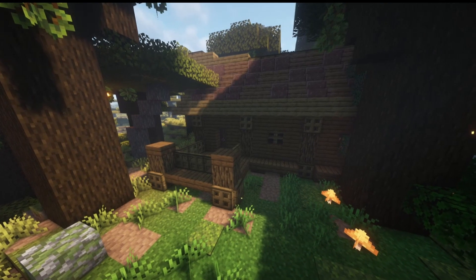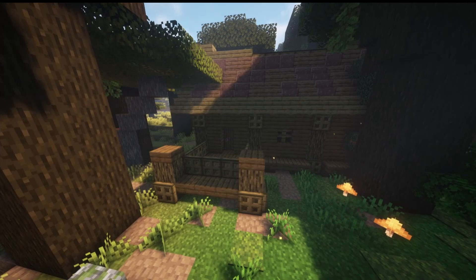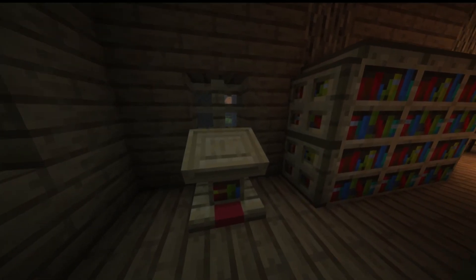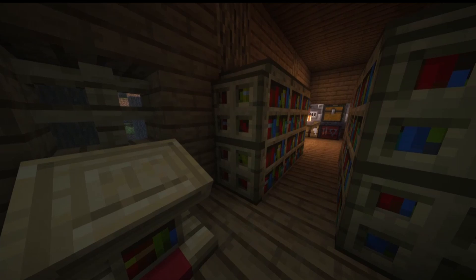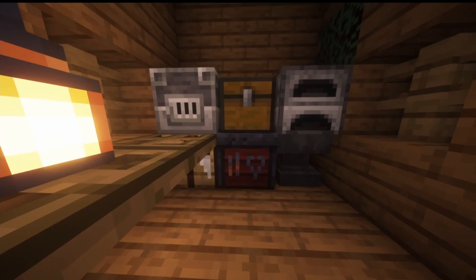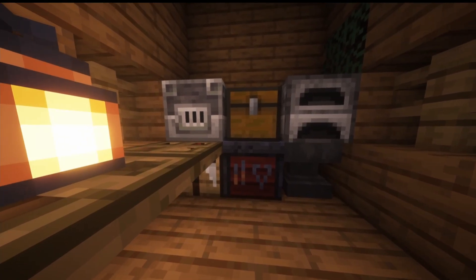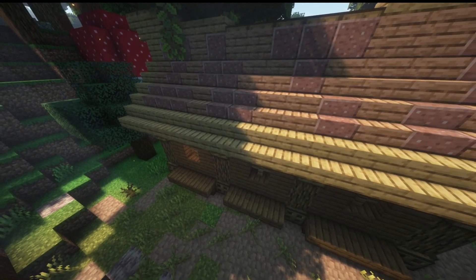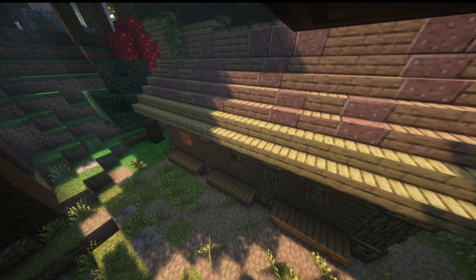Our next structure is the house in the woods — a simple little spruce house found deep in the woods. Inside is a lectern and a bunch of bookshelves, which can be very useful early game. There are also various workstations inside and a chest with mid-tier loot. If you find this structure early game, it can be very good — you can just use it as a starter house.